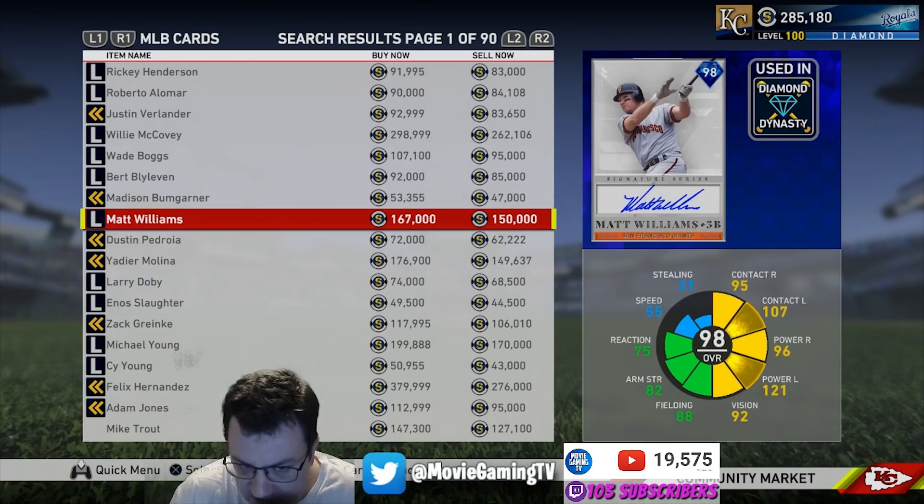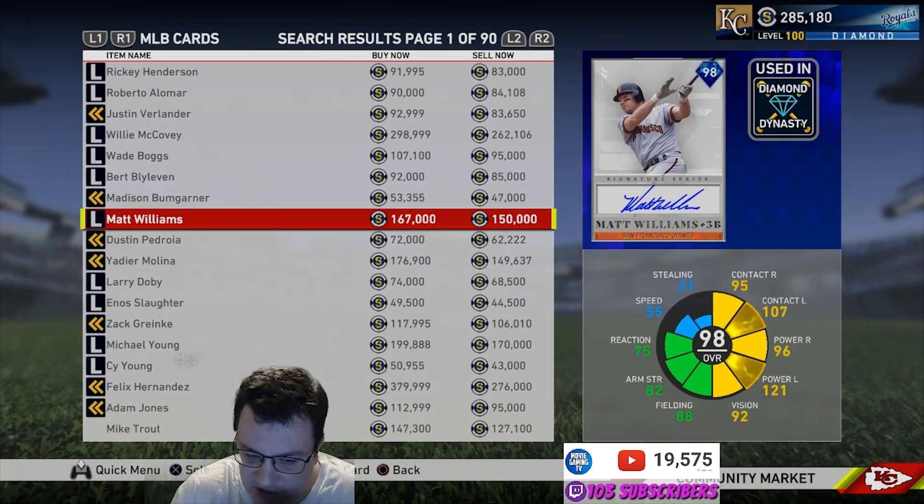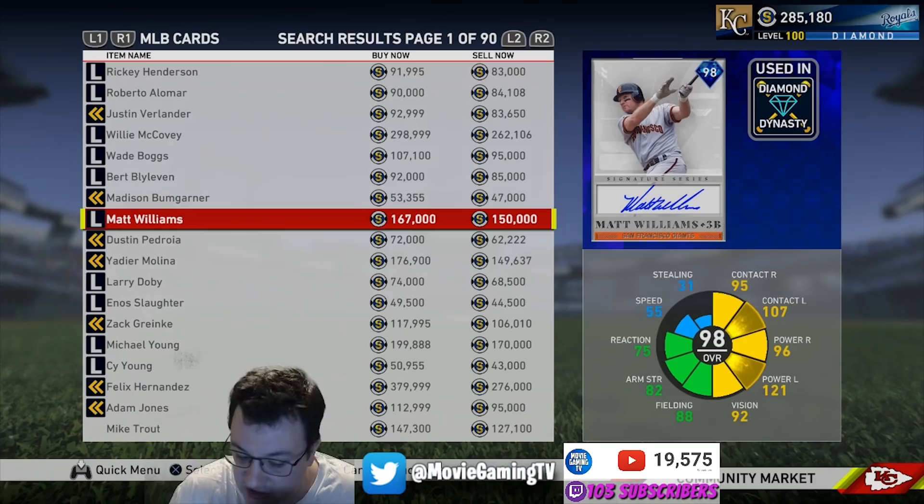You can see he's going down in price as more people make the World Series throughout the season. These seasons last a month, and I try to get to the World Series in about two or three days — as quickly as I can. That's one of the main ways to make stubs in the Show: getting to the World Series as quickly as possible to sell these reward cards.